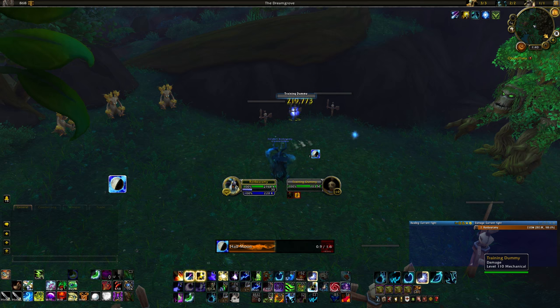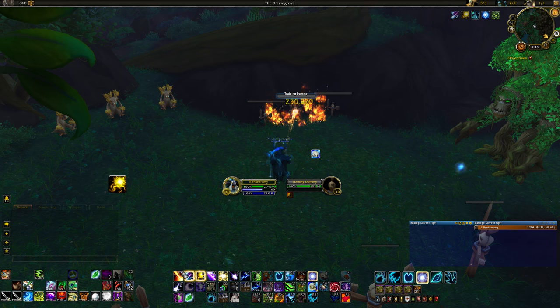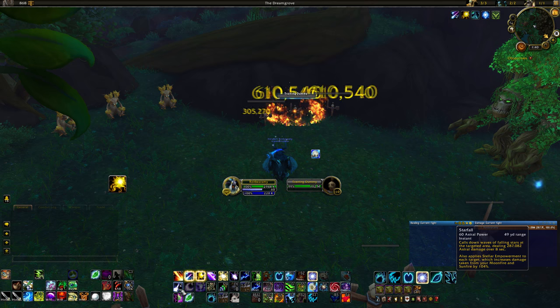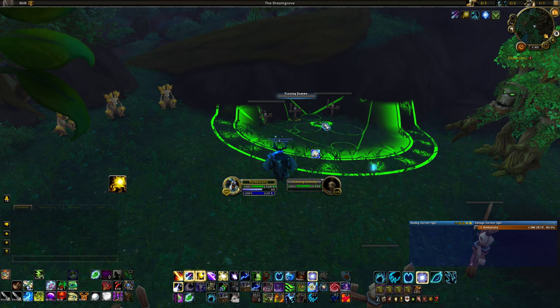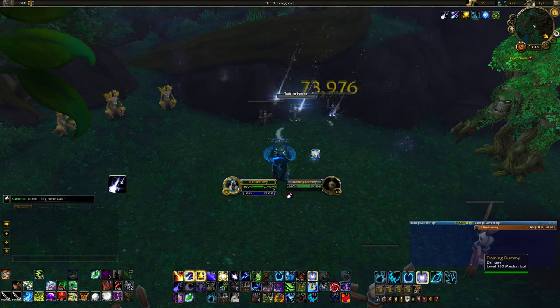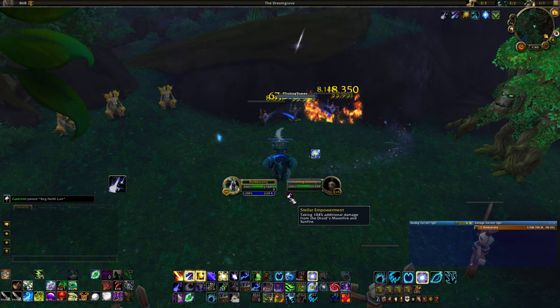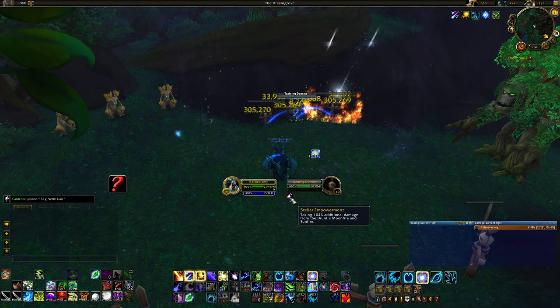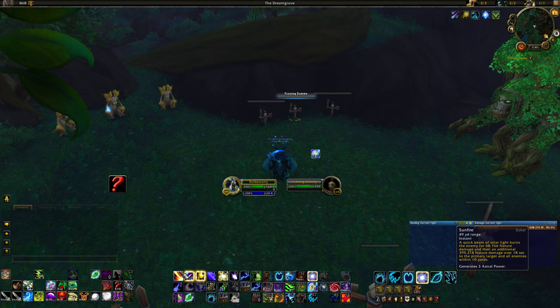The other way you can spend astral power is through Starfall. It costs 60 astral power by default, and you cast it in an AoE area — you pick where it goes. It also applies Stellar Empowerment, which means enemies inside it take more damage from your DOTs, your Moonfire and Sunfire.